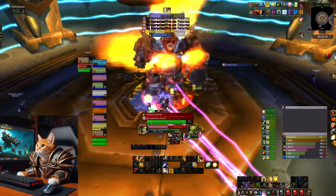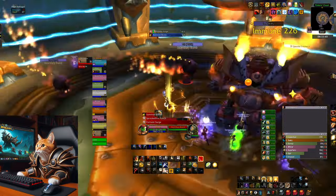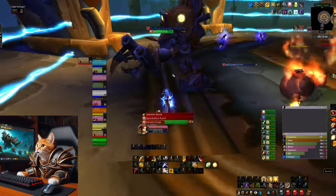In the first phase — the fire phase — the boss does a stacking debuff which does a lot of damage. You need to tank swap him with your off-tank to let your stacks fall off. A paladin can bubble them off.